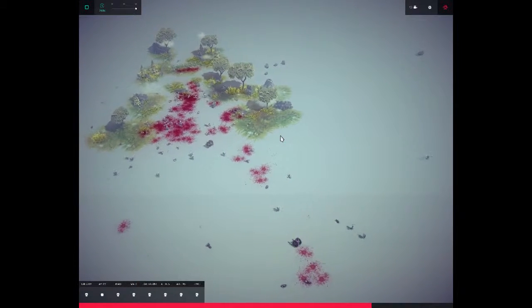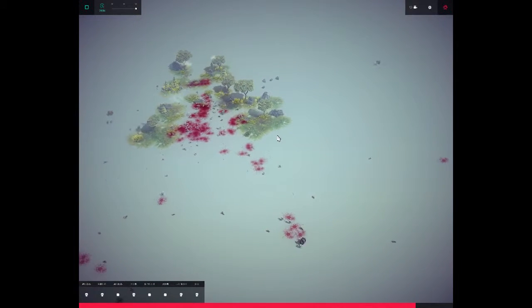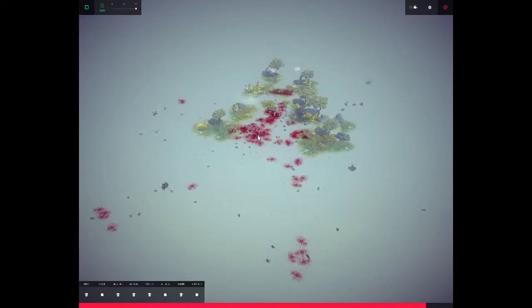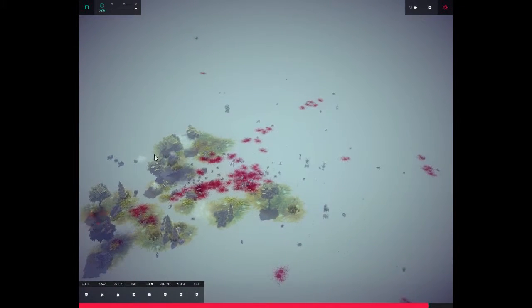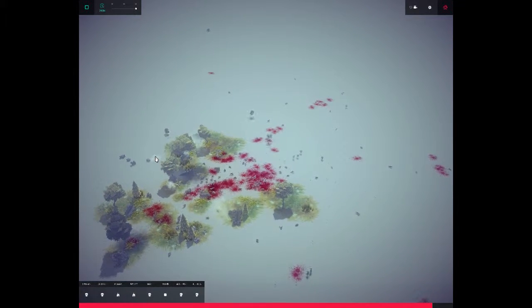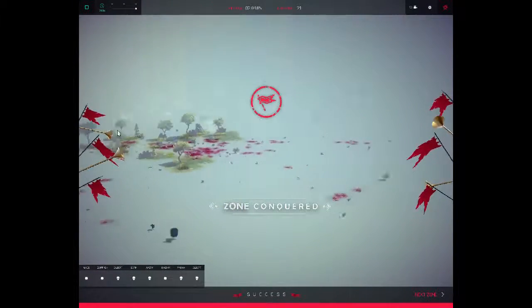Yeah! Let's go over and obliterate some people — we only need like five more. One, two, three. This is the best weapon ever. Look at that. That's how you beat this level, guys — in case you're wondering, that's how you do it. We only need one more person. That's all I need. One more person. Zone conquered — that's the first five of them.